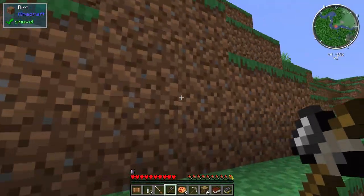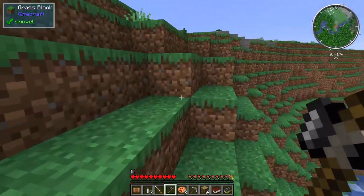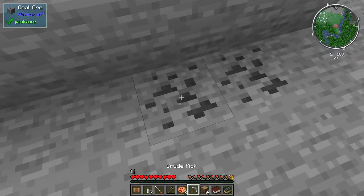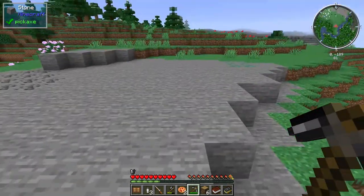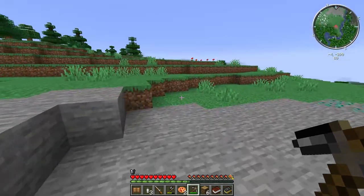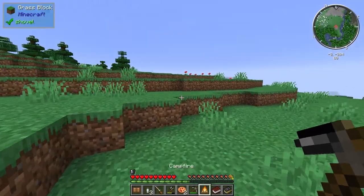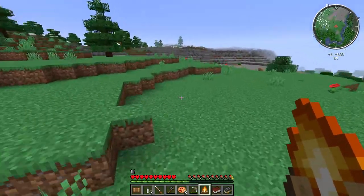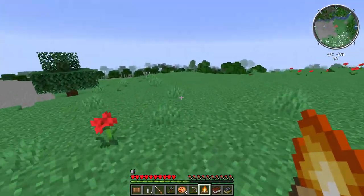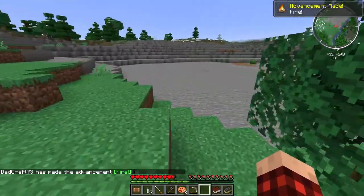Wild carrots — snag those up! Let's grab all of those. There's coal ore — let's get our pick working. We can absolutely break coal with our new little pick. We have all the pieces to make a campfire now.